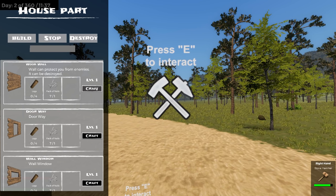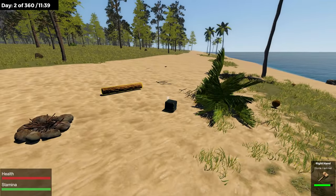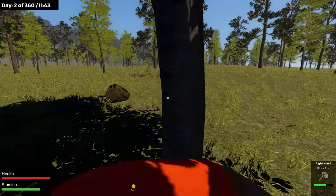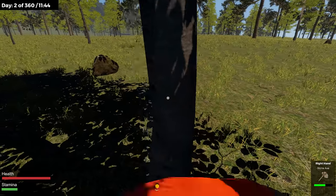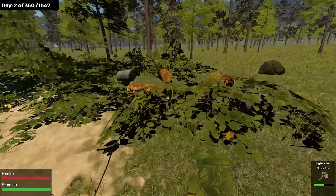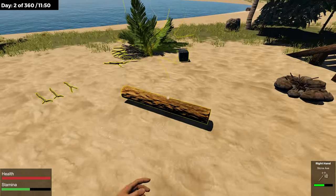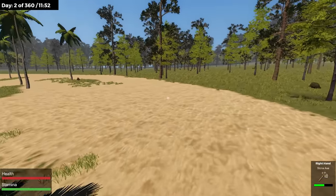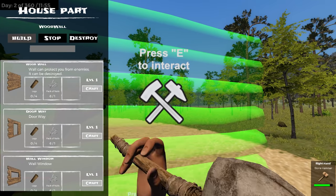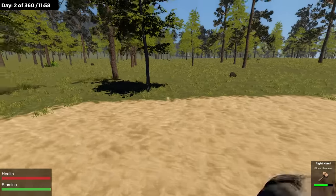I imagine that E to interact down there is probably stairs. Let's craft a wall — they're all the same price. But we need four logs in our inventory. Can we chop these trees here or only the palm trees? Oh yeah — look out, those are stumpy ones. Do they count as the same type of logs? The palm trees are long and skinny, those other ones are short and fat.